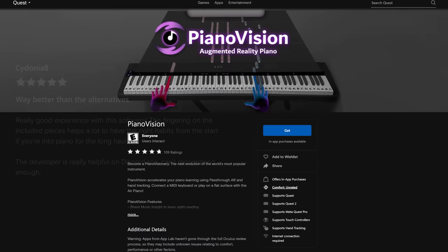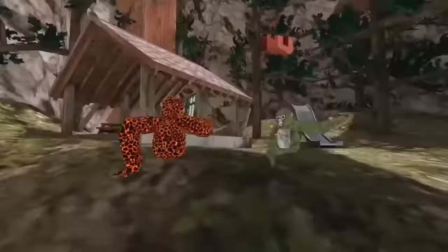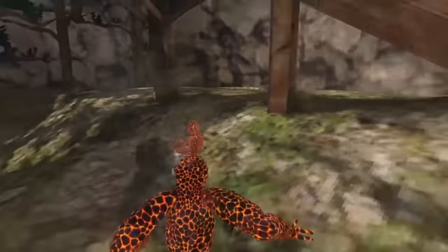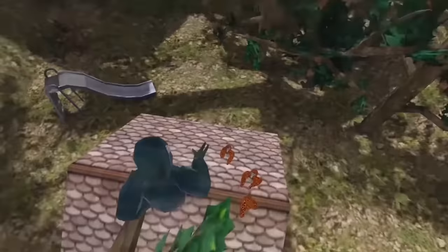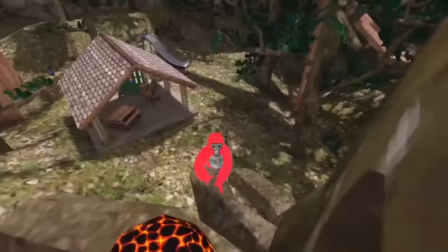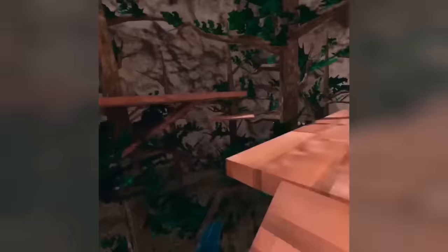Gorilla Tag is a game we've talked about many times. You are a gorilla with only hands, no legs, using your controllers as gorilla fists. You pound the ground and the physics push you up off the ground — you learn to push yourself around using only your hands, balance around, climb up walls, and ultimately try to tag your friends and win the game. This game is used for a lot more now than just that: people hang out in it, use it like a social app, and some people put their kids in it just to let them play.